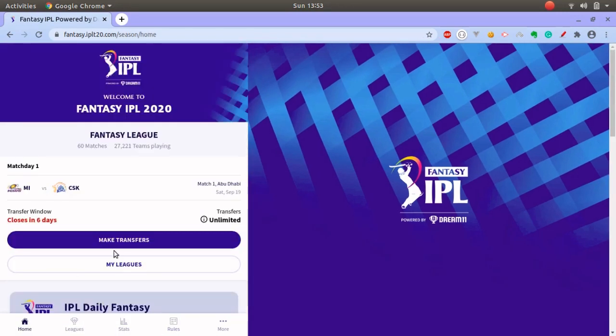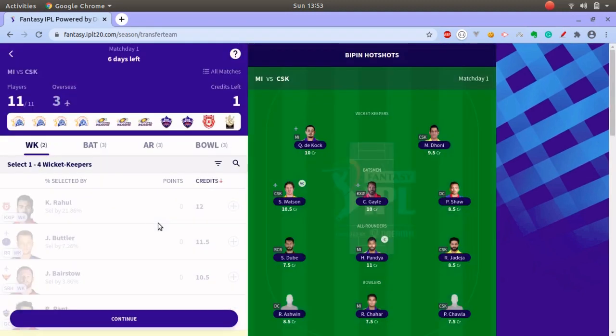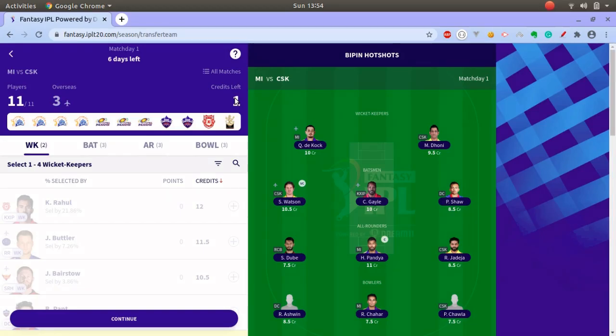If you haven't created a team yet, you will see a 'Create Team' option. Since I have already created one team, I will see a 'Make Transfer' option and 'My Leagues' which I have joined and created. Let's first look at the team.